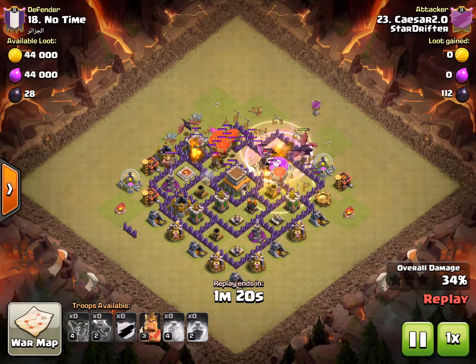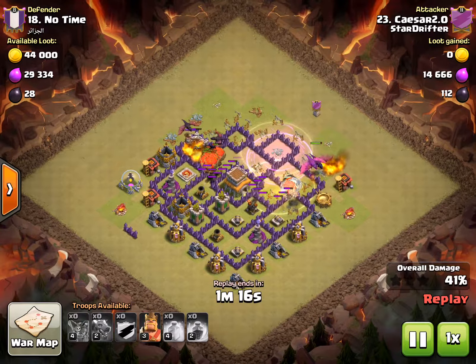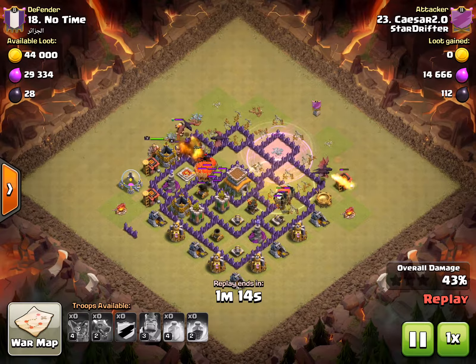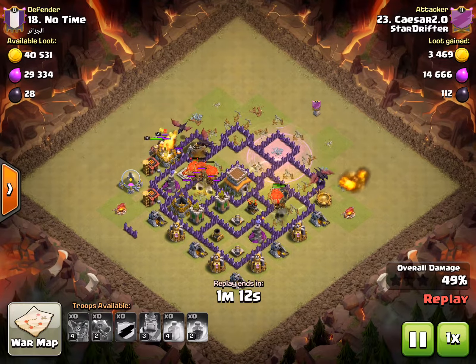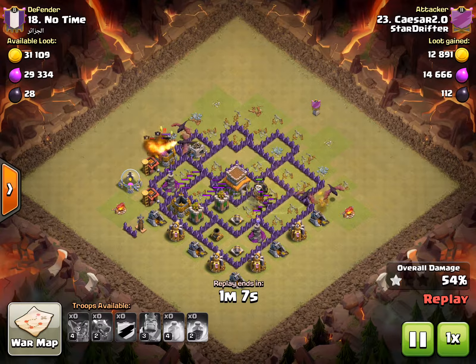There was no intel on this base, so Caesar was the first one to hit it and take it out. It was a nice job. We knew from the way this clan had loaded their clan castle — they had all ground troops. You see the giants hopping out, and the drags just love to go ahead and bake those up while they go after his Barbarian King.